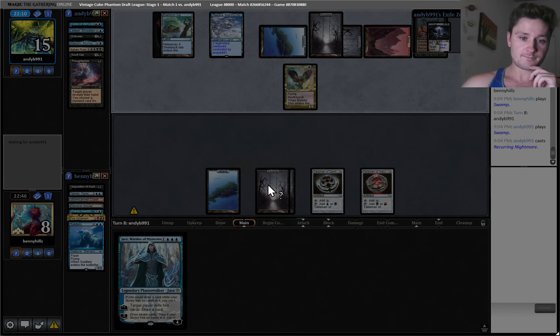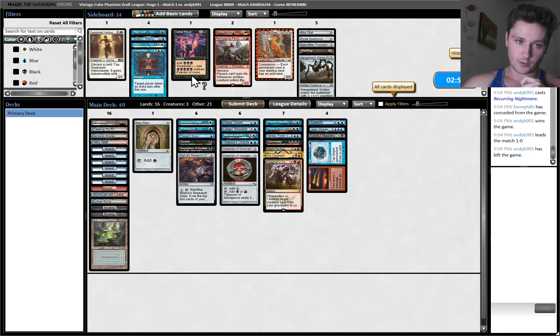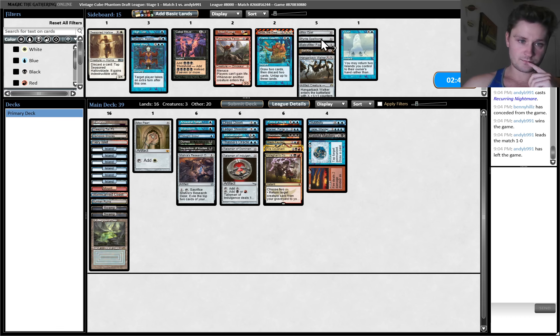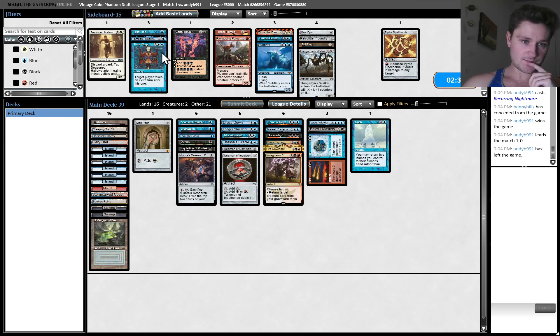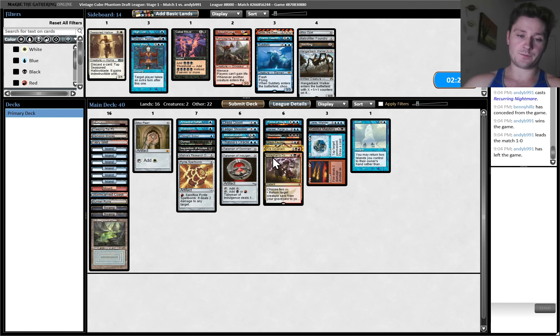Recurring Nightmare — okay, I'll concede to this. Tough first game. I definitely don't want Frantic Search in this matchup — card disadvantage is not where we want to be. We want to just be more all-in on a combo and quickly. Could play Gush — yeah, I think I like playing Gush. Subtlety also seems pretty bad. Could play Pyrite Spellbomb. Time Warp doesn't seem great. I'll just play cantrips and keep our curve low. But if they Thoughtseize our Doomsday, honestly, we could struggle to win. Also, we could just play Ancestral Recall and then we can never lose.